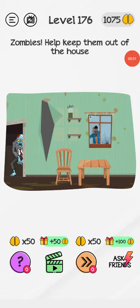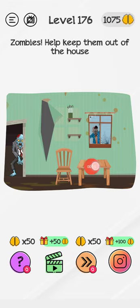Please subscribe to my YouTube channel Gaming with Shory for more solutions. Braindom level 176 — zombies, help keep them out of the house. We have to stop them from reaching the house, so just double tap on this wooden table.